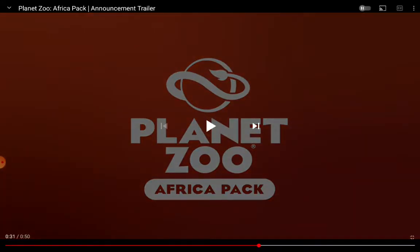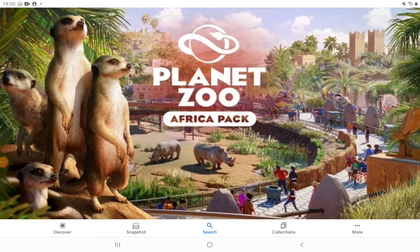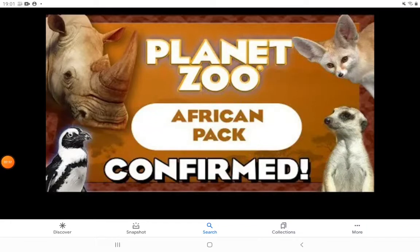So the Planet Zoo Africa pack — here we have an image with a close-up on the meerkats, and you can see the white rhino which is coming into the game. There's a dromedary camel statue in the background, but we don't have dromedary camels. It would have been cool to have the dromedary camel in the pack, but we don't. In the pack will be the African penguin, the white rhino, the fennec fox, and the meerkat.